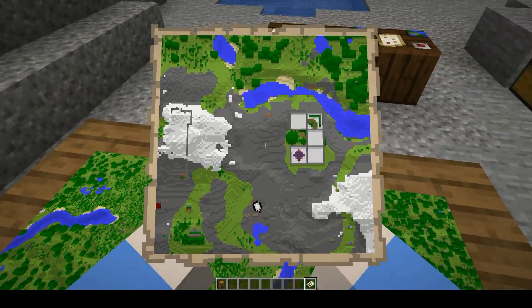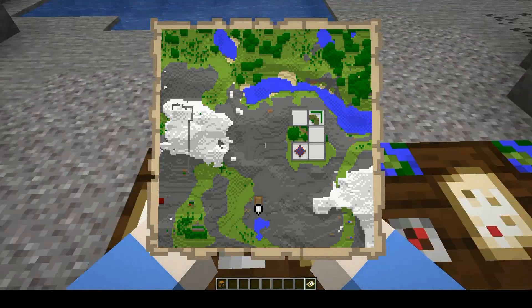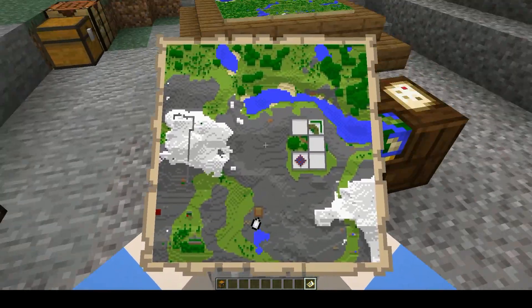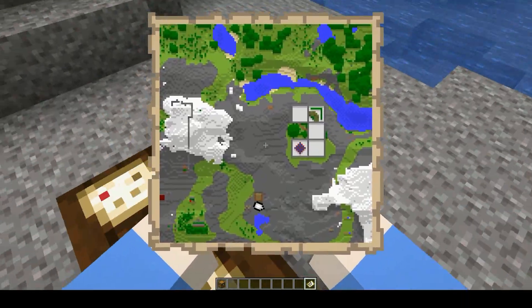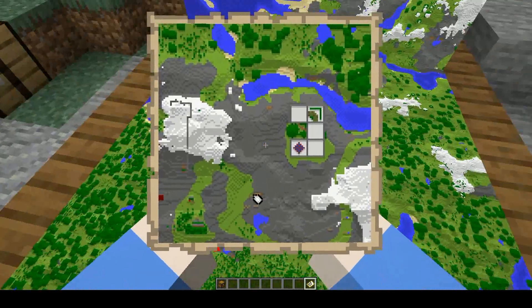The first mark we want to look at is this white one here in front of us. That is the most common — you probably know what it is — but that is you. As you walk around, that walks around with you and it tells you where you are. If you're on a multiplayer server with other people with maps, they will also appear as their own individual white mark.